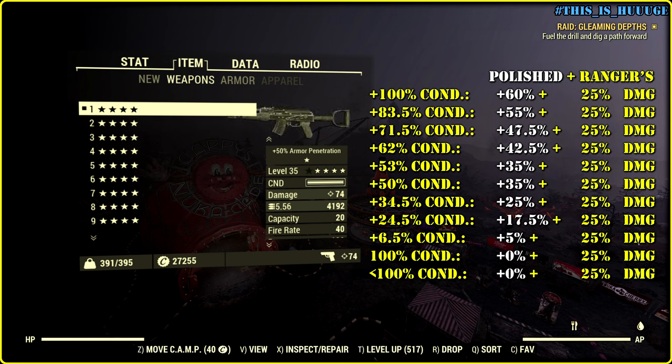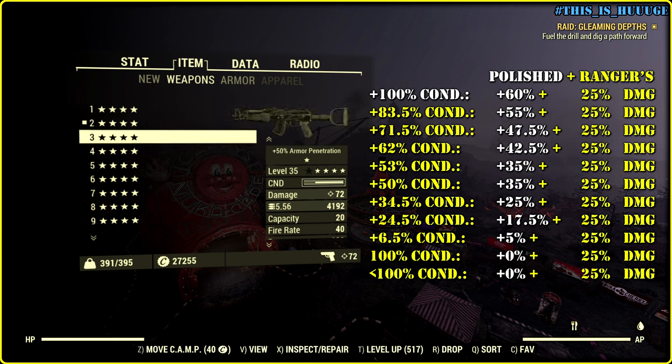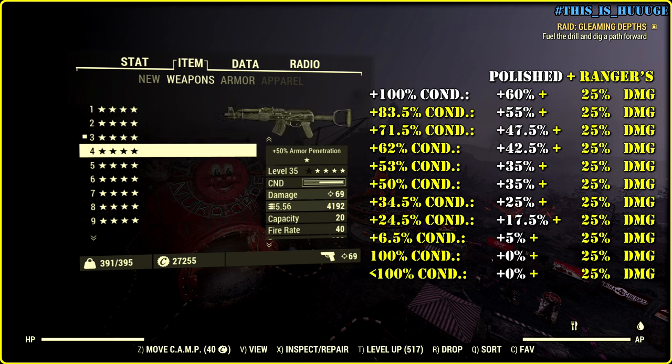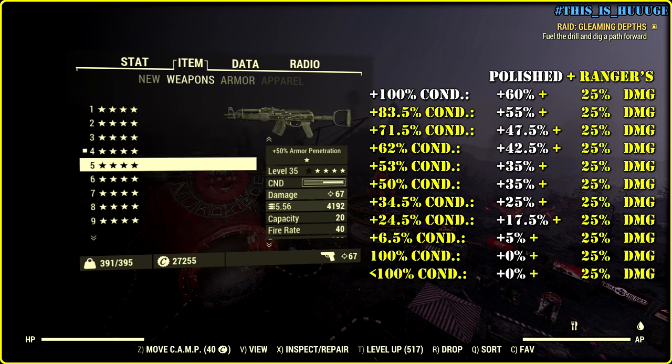By the way, Polished is applied additively, and I'm not sure if it's even worth using at the current state. We definitely need to be able to completely restore the condition of our weapons on the fly with improved repair kits, scout banners, and there was a perk as well, I believe.